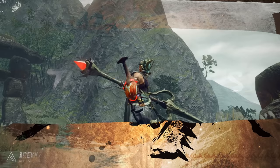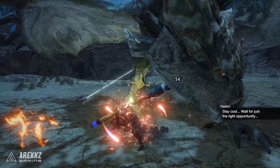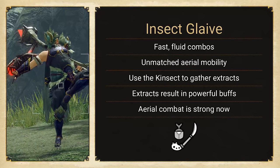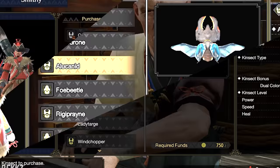While the Insect Glaive is not a hugely complex weapon when it comes to combos — the glaive portion is relatively easy to pick up — the one thing you need to understand beforehand is the Kinsect, since good use of this weapon relies heavily on this arm-mounted bug companion. The Kinsect isn't like your Palico or Palamute that you can simply forget about; it's something you actively need to use and manage to maximize the weapon's potential.